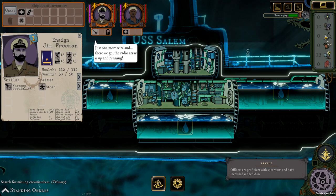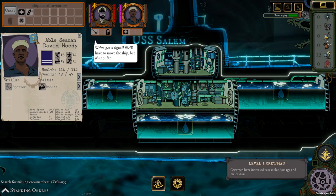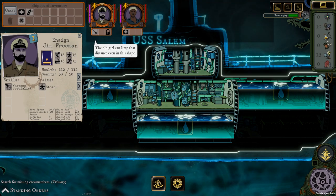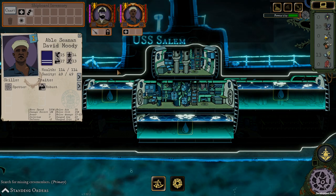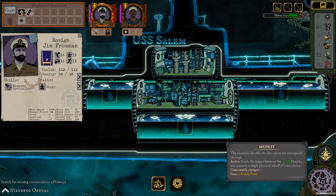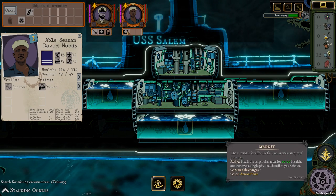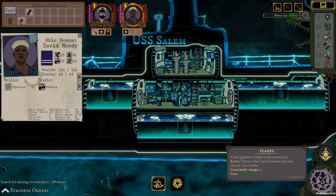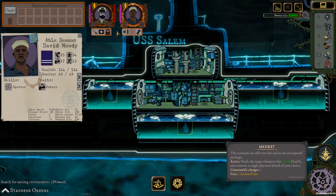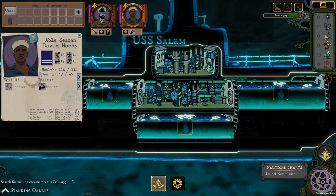Now each of our characters has a special class — there are three classes in total: officer, crewman, and something like a scientist. Officers are good with spear guns and have increased ranged aim; crewmen are good with melee. What we're going to do now is assign our inventory — each person can carry some stuff. We're going to give Ensign Vass a medkit, and give Teemo a medkit as well as flares, which give us light, and a shrapnel charge which allows us to blow things up. Then we're going to go on to our next mission.